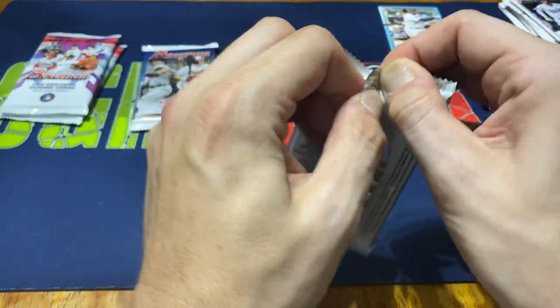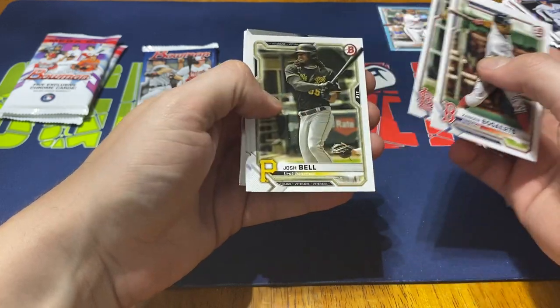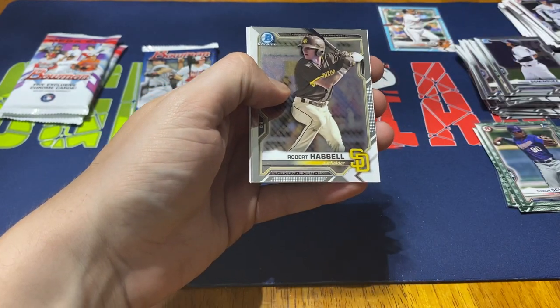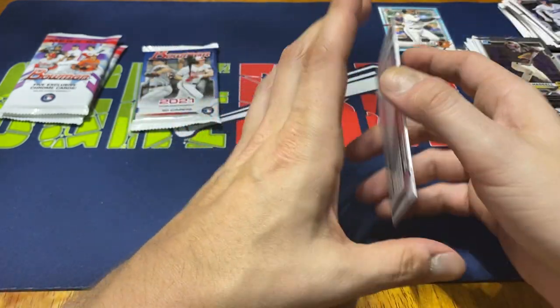Next pack: Lucas Fabian, Xander Bogaerts, Paul Goldschmidt, Josh Bell, Mookie Betts, Alex Bregman. Then our chromes: Robert Hassel, Peguero again, then Gunnar Henderson, J.J. Bleday, and Nolan Gorman.